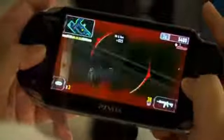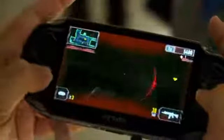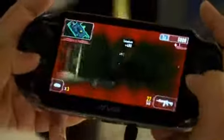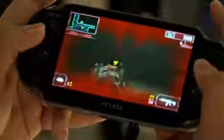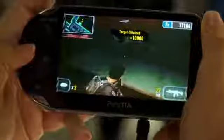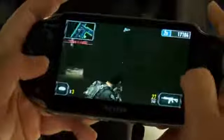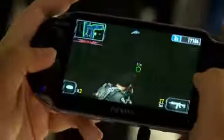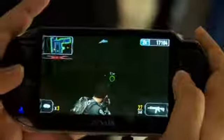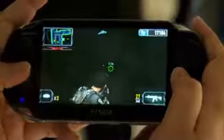Headshot! As you can see, I'm getting different scoring — these are countdowns for chaining different scores together. Each action gives you different types of points. That's where I have to go to get my time extended. You can see we're connected on PlayStation Network. This is PlayStation Vita and this is Unit 13 — we hope you all have a good time and come out and buy it.